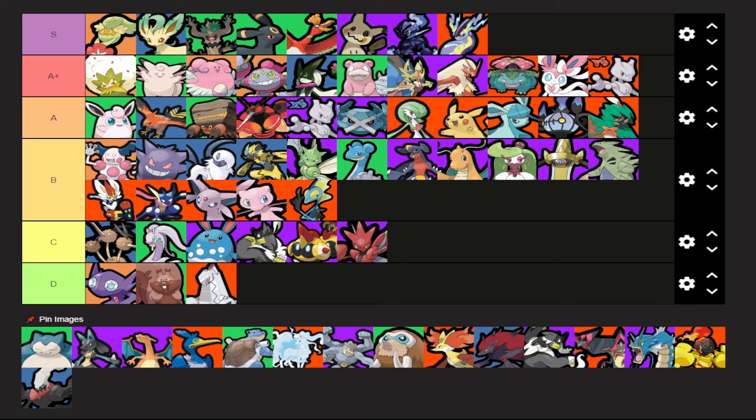Alright let's get things started. We're going to go tier by tier — let's actually start at the bottom. We have Sableye, Greedent, and Duraludon in our D tier. These characters need something, they're bad. I still don't know why people think Duraludon's good, I will never understand it.